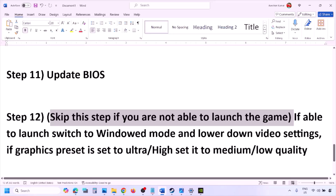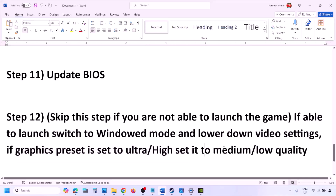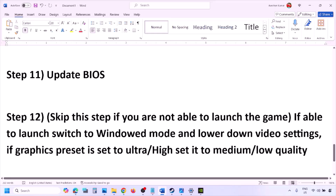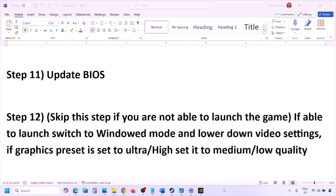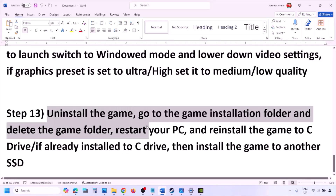If you are able to launch the game, switch to windowed mode and lower the video settings. If the graphics preset is set to Ultra or High, set it to Medium or Low. Try turning V-Sync off or on and check. Try lowering graphics settings and then launch the game.